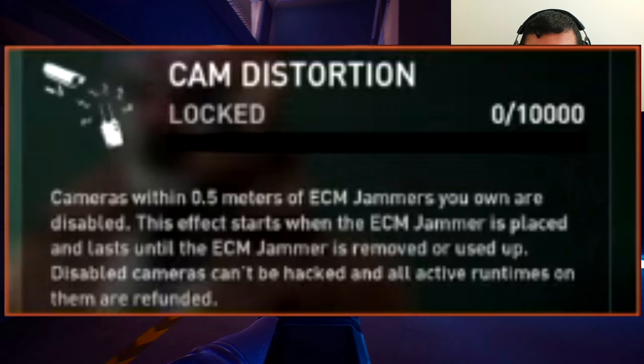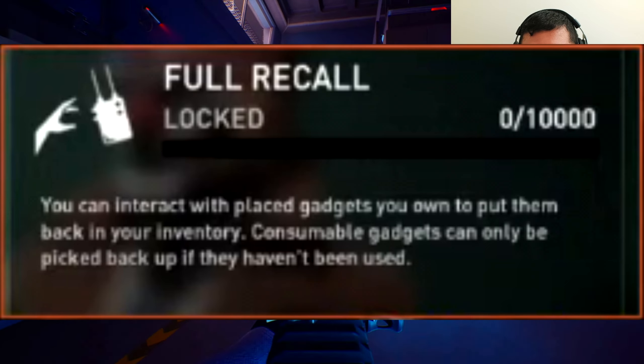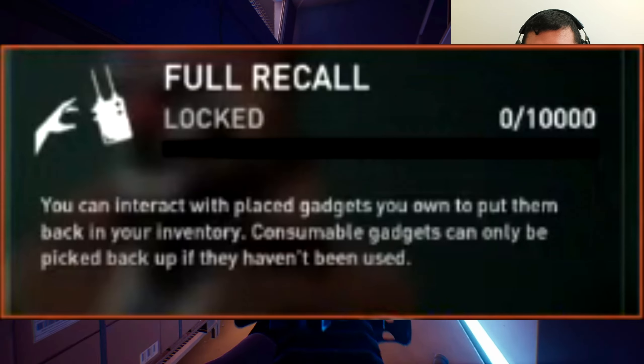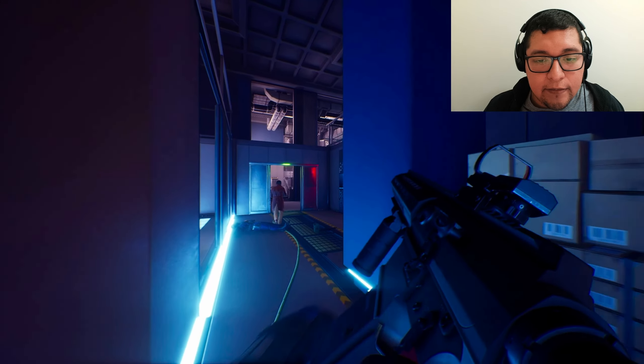Disabled cameras can't be hacked and all active front times on them are refunded. The last tier is called Full Recall — you can interact with placed gadgets you own to put them back in your inventory. Consumable gadgets can only be picked up if they haven't been used. That's the new skill line called Scrambler.